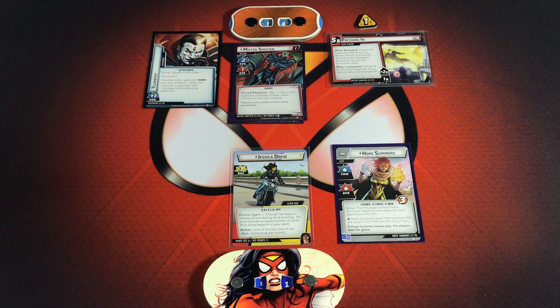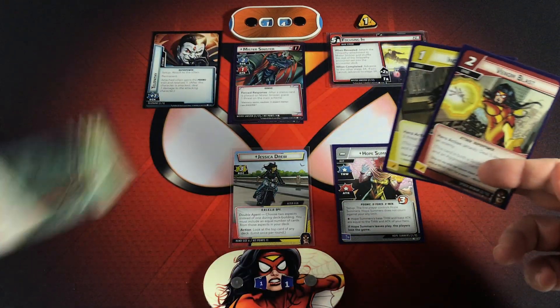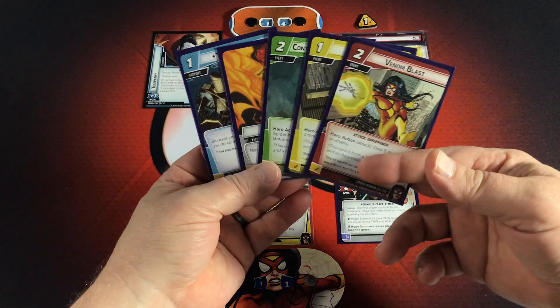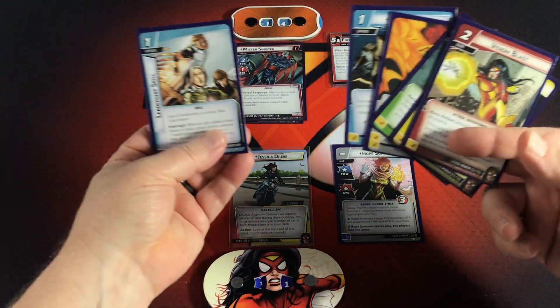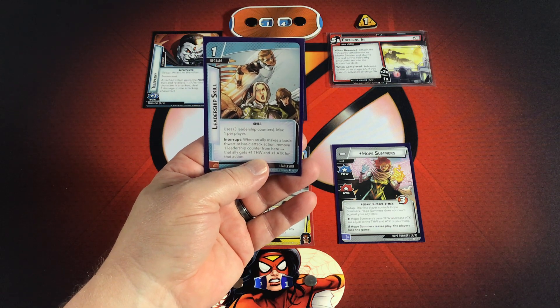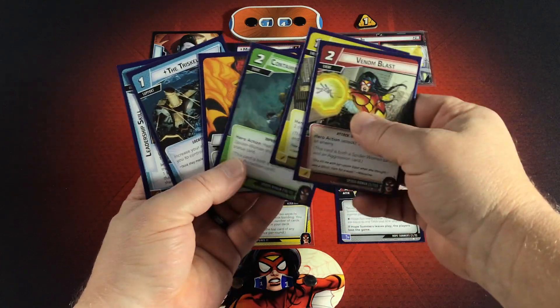I think I've got everything ready to go. Let me get a drink of my Blue Raspberry Kool-Aid — it's wintertime and my throat's dry. Our hand size is 6. We draw: Venom Blast, Inconspicuous, Contaminant Immunity, Energy, Triskelion, and Leadership Skill. Leadership Skill says when an ally makes a basic thwart or basic attack, remove one leadership counter to give that ally plus 1 Thwart and plus 1 Attack. We've got the Venom Blast, which is great, and some resources to pay for it.